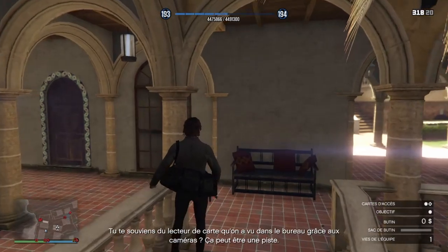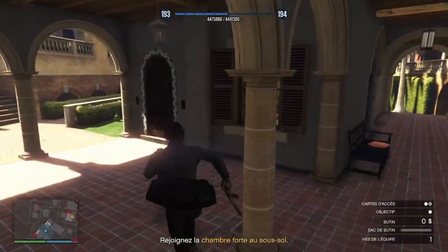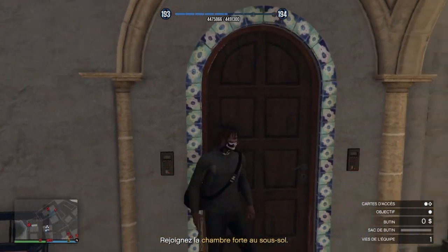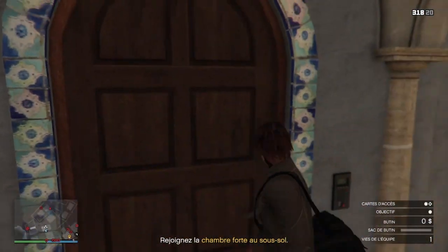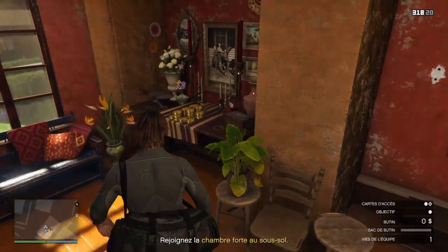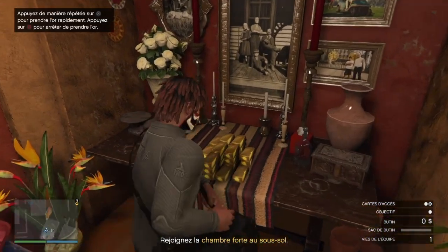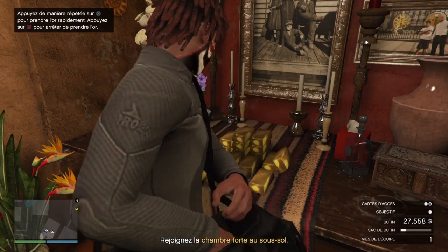Je me dirige vers une nouvelle porte, par exemple celle juste à ma droite. Je fais le bouton R1 sur la porte, je tourne la tête du personnage à droite, et direct après je vise avec mon arme — et vous avez vu, boum, ça a bien fonctionné, la porte s'est bien ouverte. Après, vous allez au niveau de l'or et vous le ramassez tranquillement, sans besoin de personne — vraiment en solo, ça fonctionne très bien.